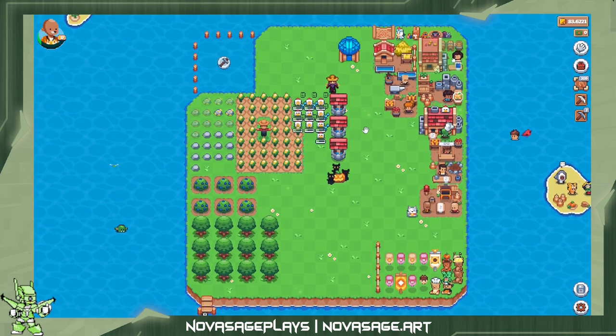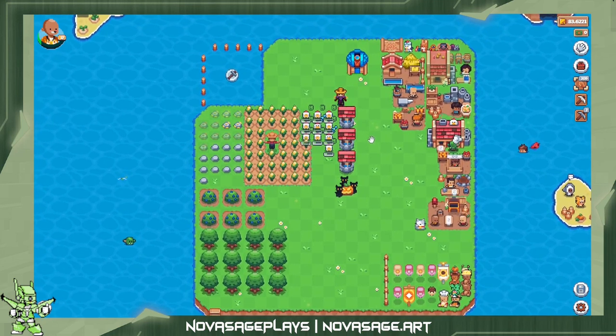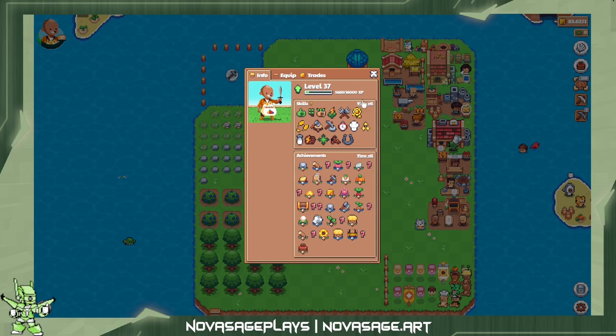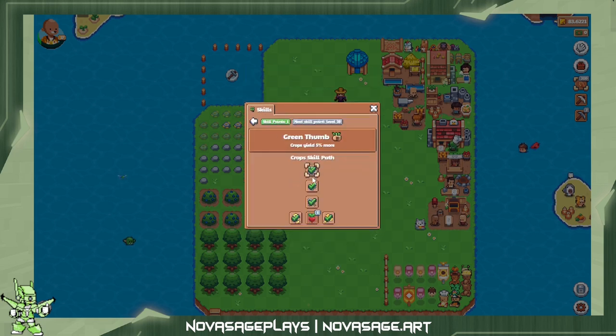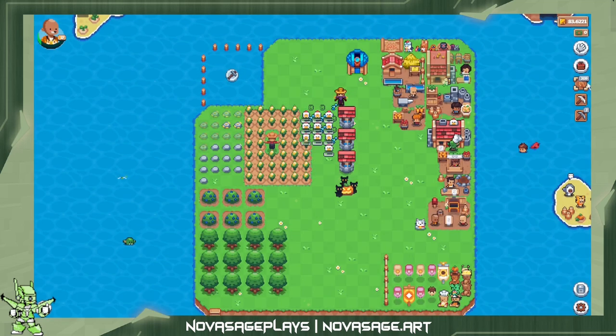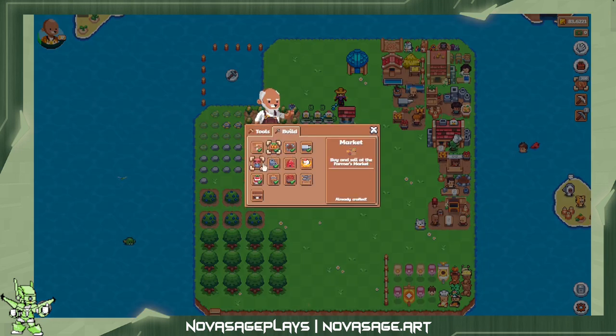That pretty much covers the basic gist of it. We've got a variety of different skills that do different things — like this makes crops produce more, grow faster, and sunflowers produce gold, not currency gold but like actual gold ore. You can also build structures which allow you to do more things in the game or provide bonuses.